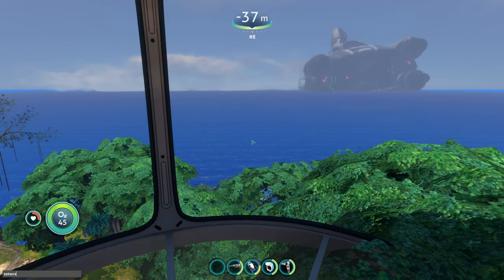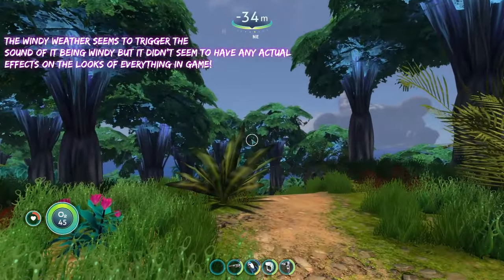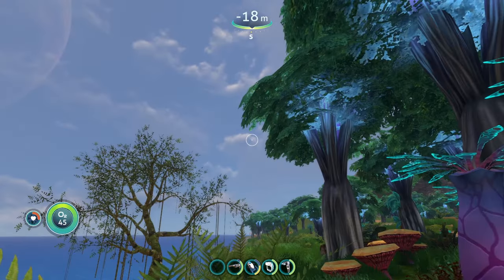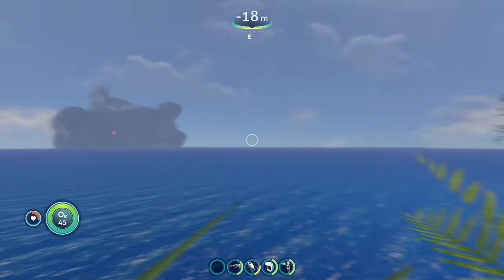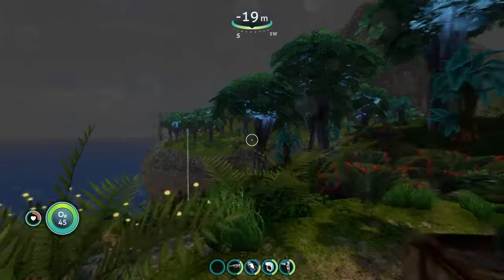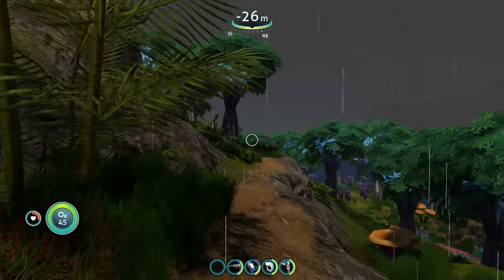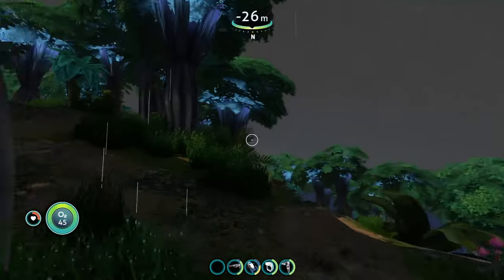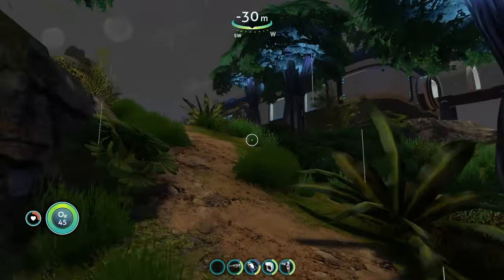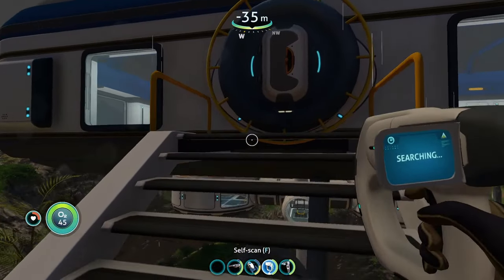Then we have the last one, which is going to be windy. It seems like the windy weather doesn't really make a big visual change. Now it's raining, now the thunderstorm's back — but we already experienced this before. The only thing it really changed was the sounds of the wind. Aside from that, it didn't look like it changed the environment, didn't add any extra fog — well, maybe a little bit, but not all that much.